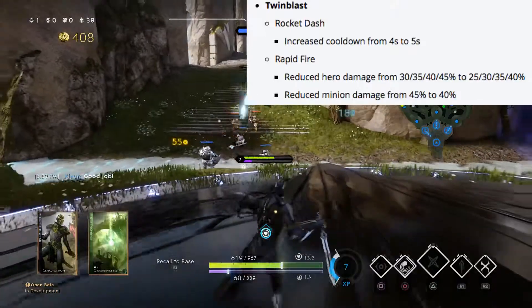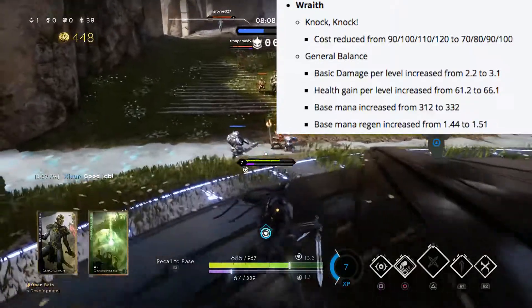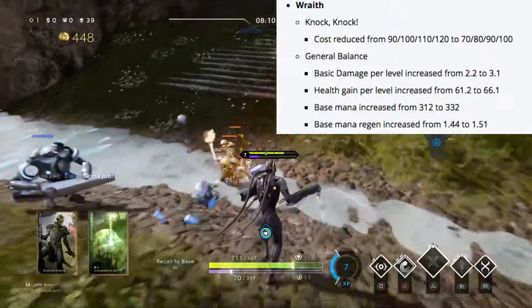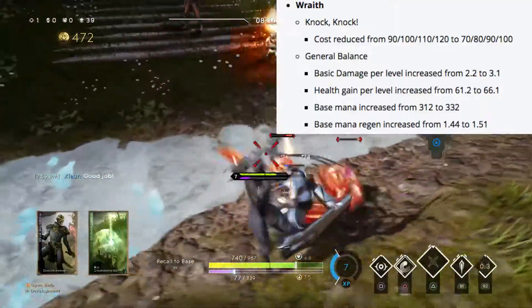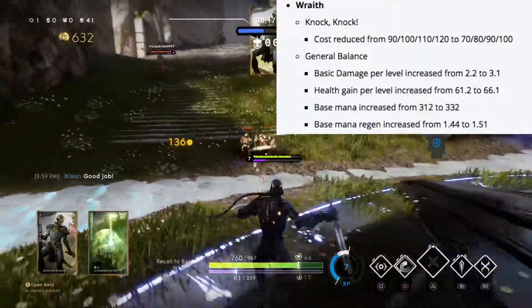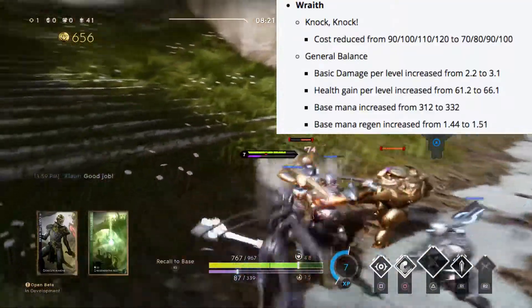Twin Blast's minion damage is being reduced from 45 to 40 percent. Wraith's knock knock mana cost is being reduced by 20 mana per level, so from 90 to 70 and so on, and he's also getting a basic damage per level increase from 2.2 to 3.1.